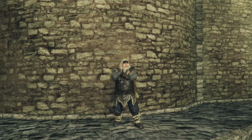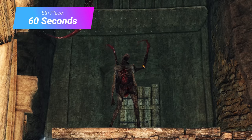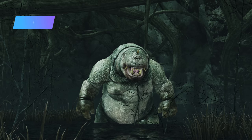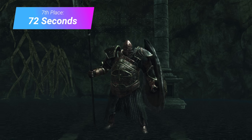Here we jump up to 60 seconds. A full minute is subtracted for most NPCs by default, but this also applies to enemies like the Claw Hollows, Iron Warriors, and Lion Warriors. At 72 seconds, we have the cheapest versions of the Ogre, Old Knight, and Dragonrider, all found in the Shrine of Amana.